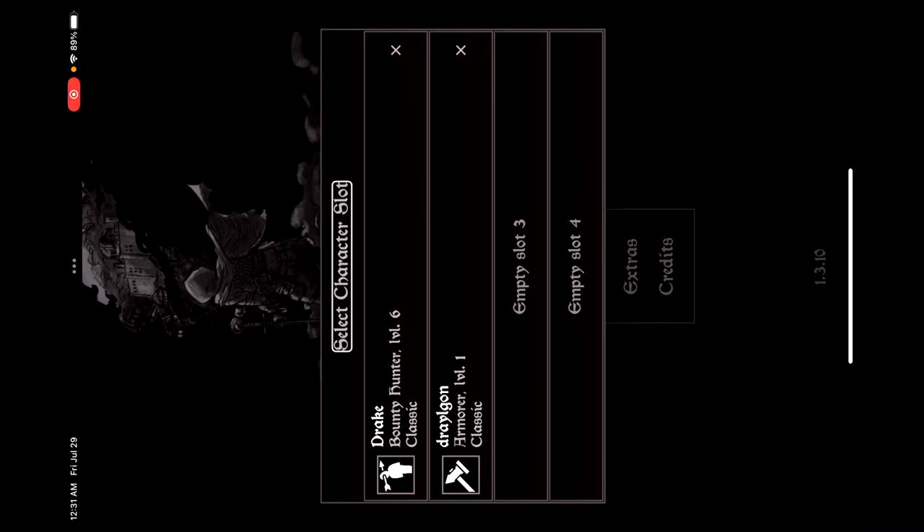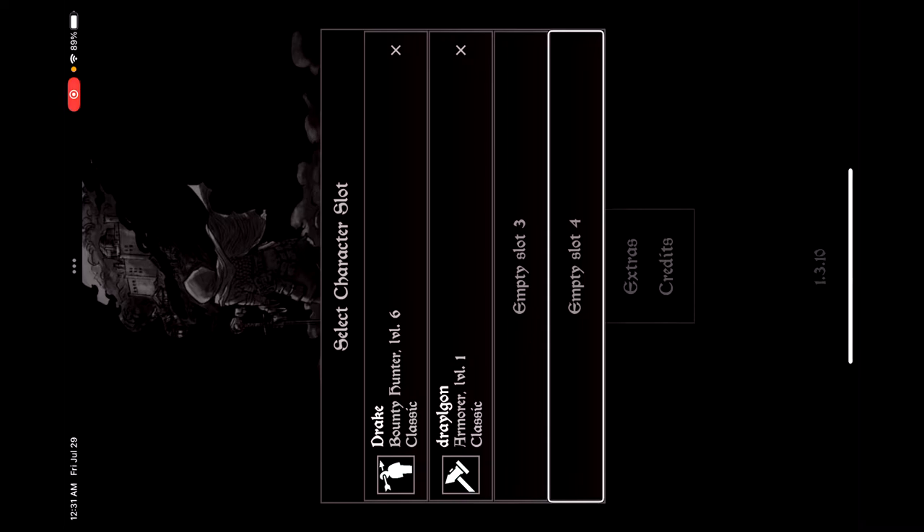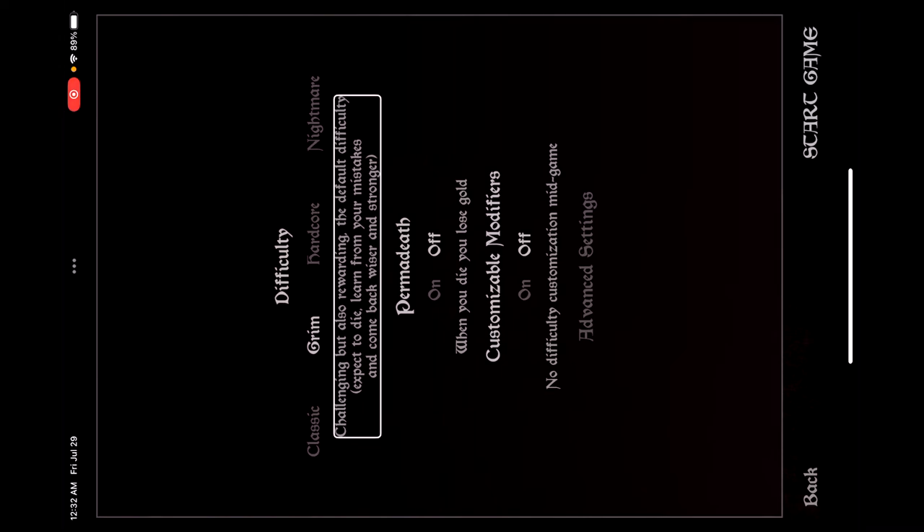This video might be a little long — bear with me. We'll select Play, then choose a character slot. I think you have up to four character slots once you've bought the full game. There are four character slots so you can make multiple characters. We'll click on empty slot three. Then you have difficulties to choose: Classic, Grim, Hardcore, and Nightmare. The default is Grim.